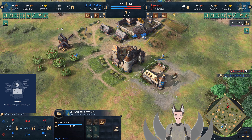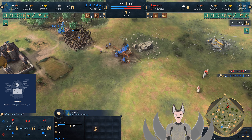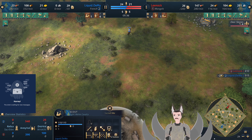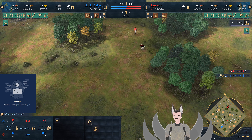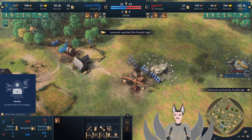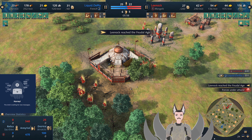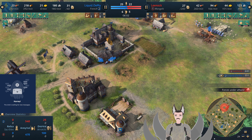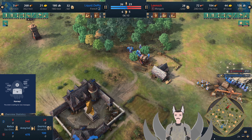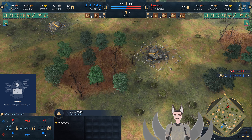Scouts pushing forward, we've got a number of archers here. Since he has not been able to maintain any sort of gold income, he's not been able to pull out any royal knights. We do have this scout pushing forward, Khan's moving around with some sheep behind him. Now we've got the feudal age for the Mongol.